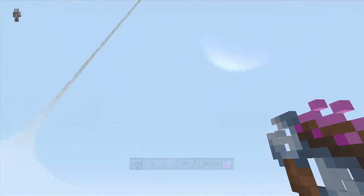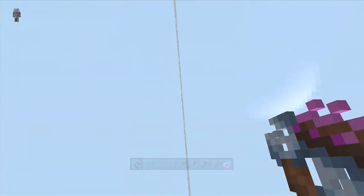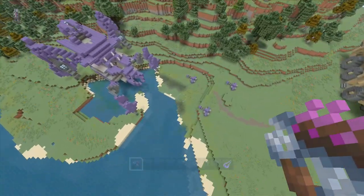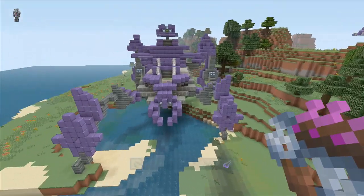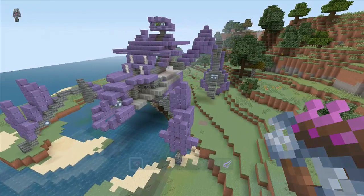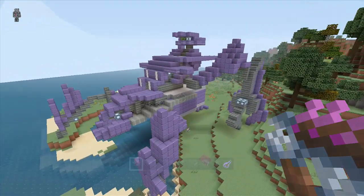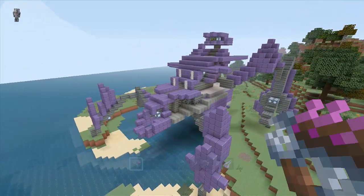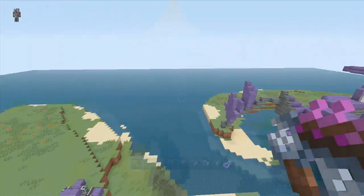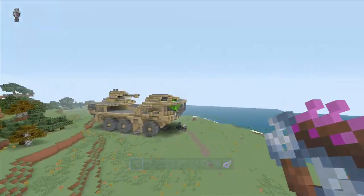That's kind of funky - look at this, they connect, there's one on each side. That's pretty brutal. Let's go check out some of these walkers here - oh wow, not bad, pretty good job. I'd like to see somebody put that onto the PC and make it walk. I bet you that would be freaking awesome with those slime block functions they got going on now.